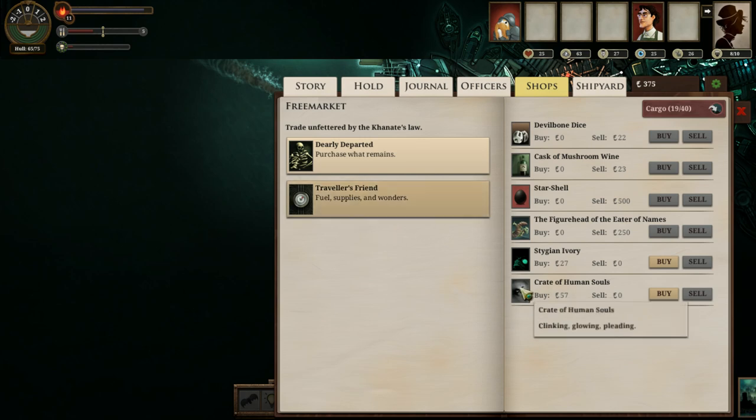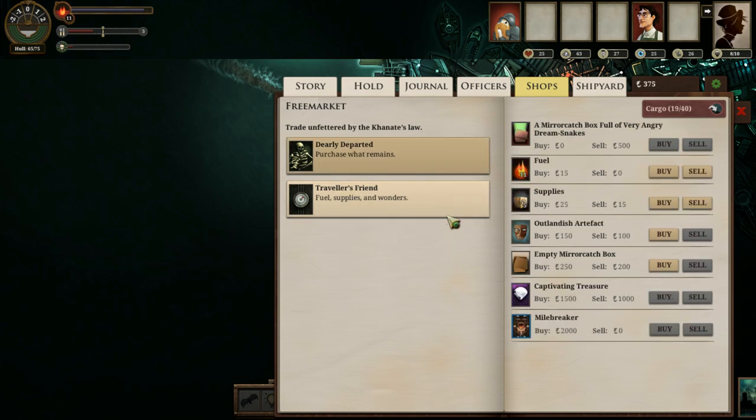I can buy a crate of human souls here, which is myrrh — I don't really care. Supplies and fuel are both more expensive, and I'm not largely looking to spend money on things I don't need at the moment. That Empty Mirror Catchbox is extremely tempting — I will need it for the Tireless Mechanic's quest, and it's also just handy to have.